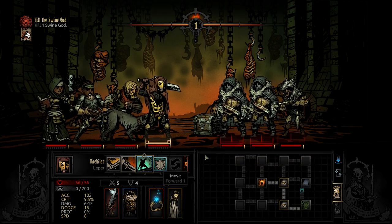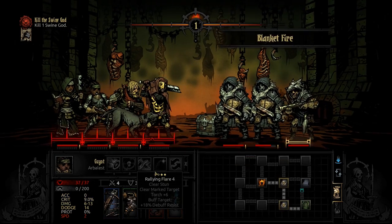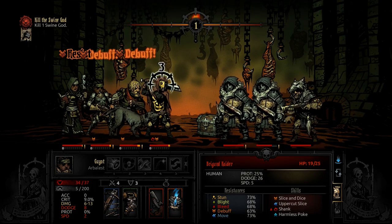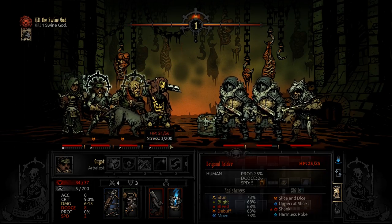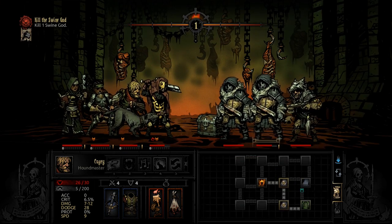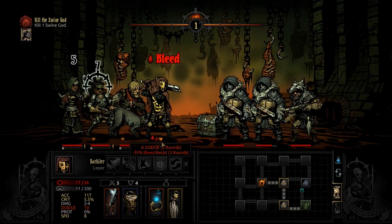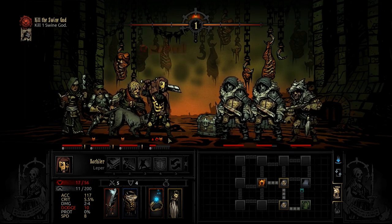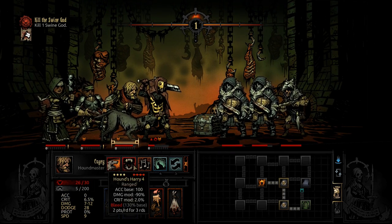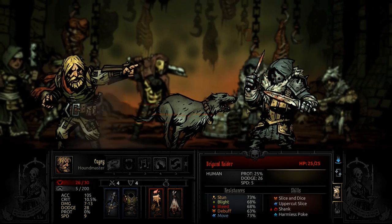They do have some protection — let's maybe debuff their protection. That was the wrong skill, doesn't matter. They only have 25 health. Debuff — minus 6. Dodge. And the bleed. And now we are marked. I can actually remove the mark with Flare, so that's a possibility. Right now I just want to kill them.